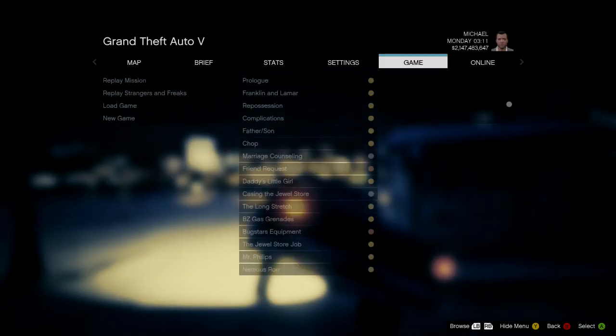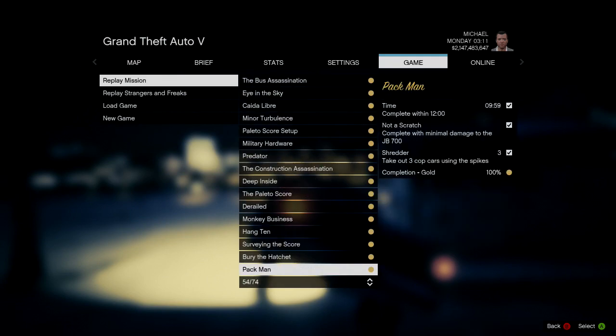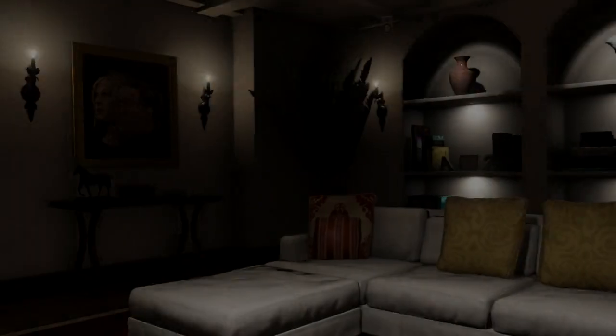So once you've arrived at campaign, you simply want to go to the Start tab, go over to the game menu, replay mission, and scroll down. You're going to find a mission called Bury the Hatchet — it's called Bury the Hatchet.